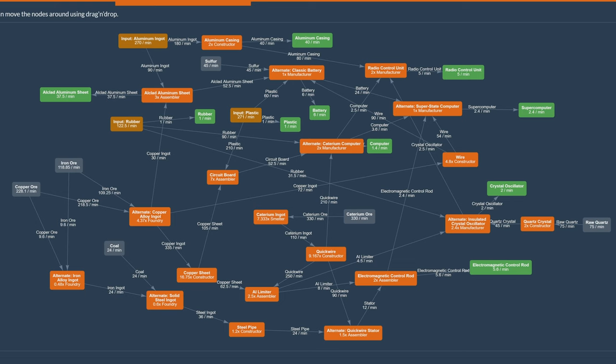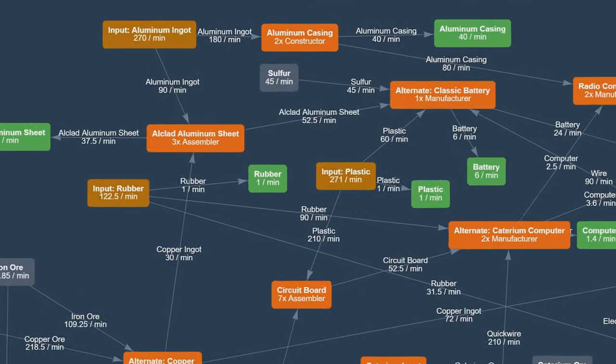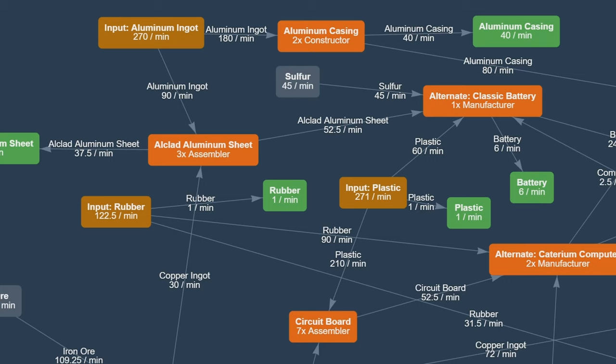We are doing things like radio control units, super computers, computers, batteries, aluminum, rubber, plastic, crystal oscillators, and even control rods. A lot of things going on and a lot of imports. We are importing plastic, rubber, and aluminum ingots.